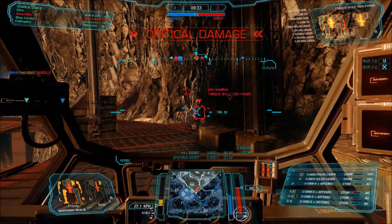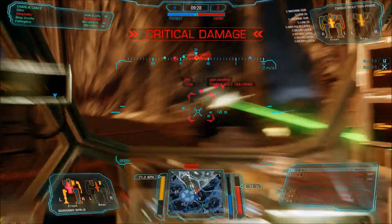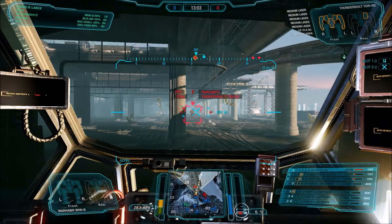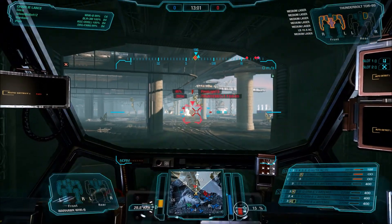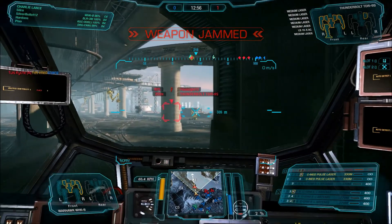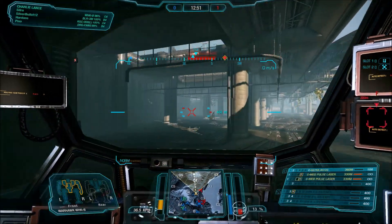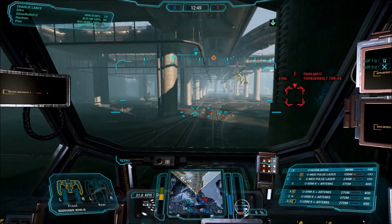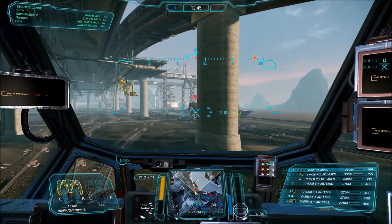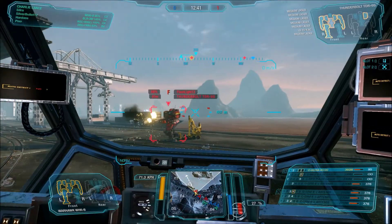The usual brawling tactics obviously take precedence — like not actually just charging over open ground into the enemy firing line. That's basically a bad idea no matter what. But if you are running long-range weapons, you can at least do something before you die. With a brawling build, if you do that, you are not in range of your weapons and can't do anything until you're dead. So peek around corners and fire away at the enemies.